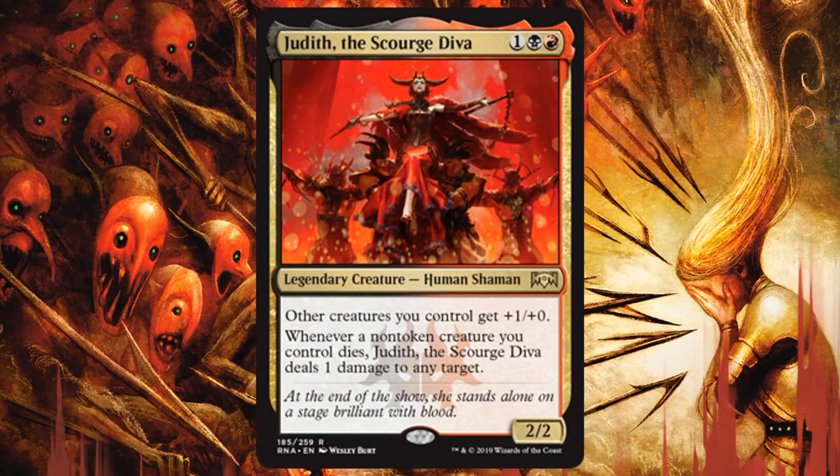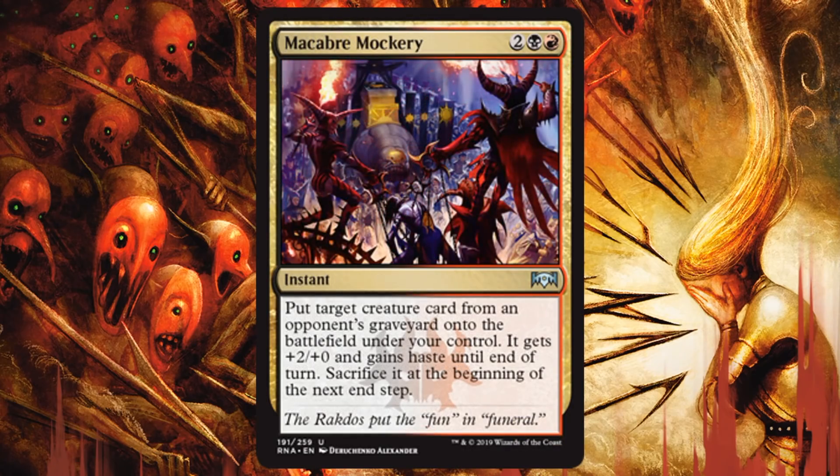Judith the Scourge Diva — this one's a rare. Other creatures you control get +1/+0, which is a good start. Aggressive decks will really appreciate that — any way they can push more damage across, they will be on board. That power boost is also good in Mardu builds for the spirit tokens. And whenever a non-token creature you control dies, this will deal 1 damage to any target. So it plays into the Sacrifice for Benefit ability, and this will start to add up over time. Doing damage to any target including an opponent is going to keep the pressure on even through a board stall, and it turns on Spectacle. A 2/2 for 3 — maybe not the most impressive stats, and yes it is a little fragile, but if it can stay alive it can do a lot.